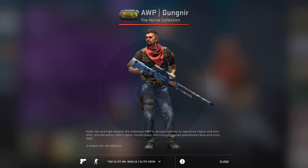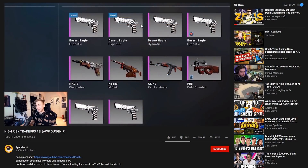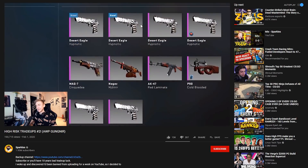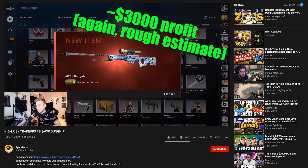Now, if the idea of forking out $4,000-odd for a factory new AWP Gungnir doesn't appeal to you — and surprise, surprise, it doesn't appeal to a lot of people — there is another option. You can use the trade-up contract, like Sparkles is doing here, and with a bit of luck you can save yourself quite a bit of money. This trade-up probably only cost him about $1,000, so that's a clean $3,000 picked up on the Gungnir, rough estimates anyway.